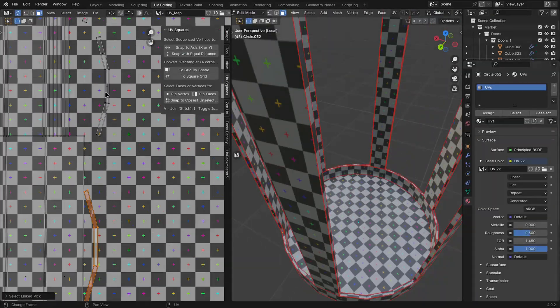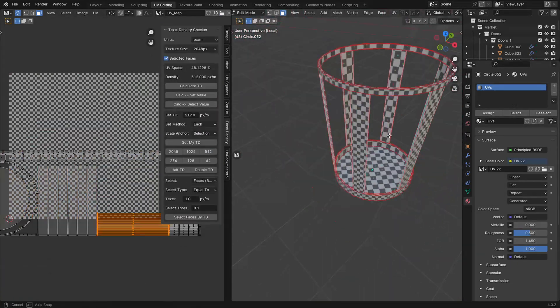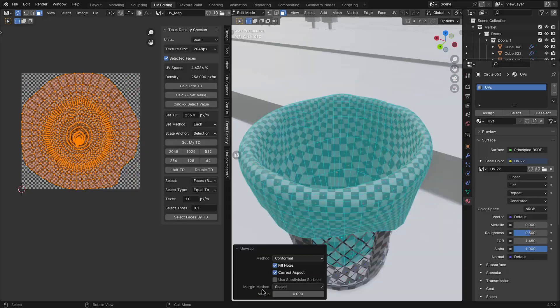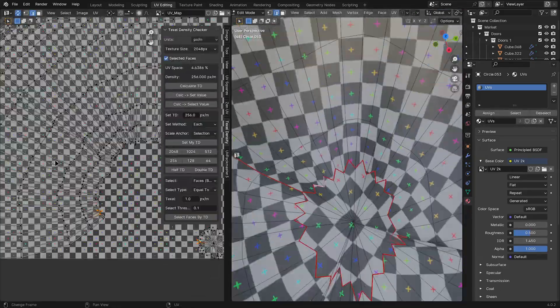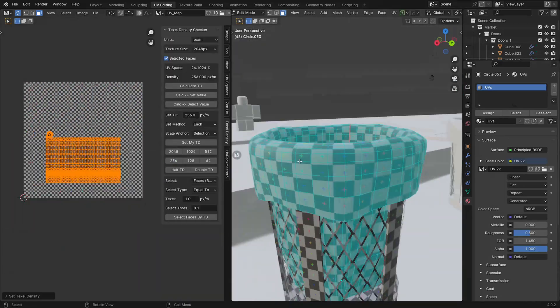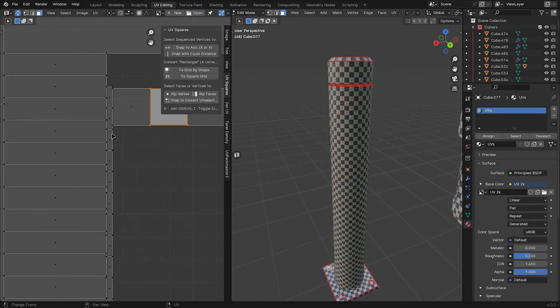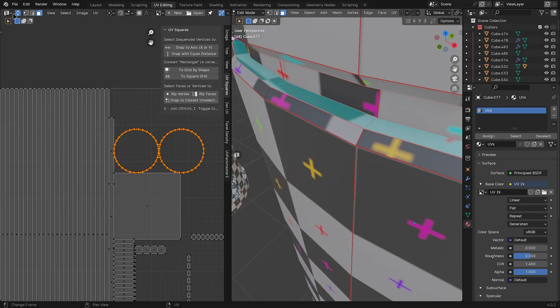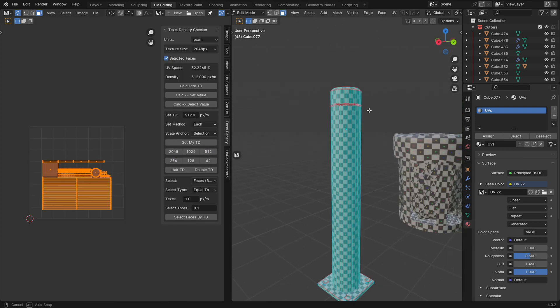I also started doing the same thing for the smaller objects — reducing the triangle count as much as possible to get them game-asset ready so we can texture and import them into Roblox Studio with good texel density. We're trying to make sure performance is good and reduce lag as much as possible.